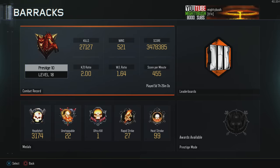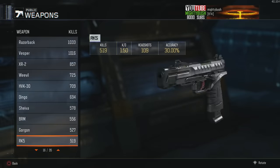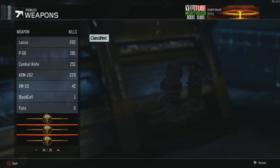If we go to barracks, combat record, public, guns, and go all the way down, we can see these classified things, such as something that looks like a wrench, knuckle dusters, and a butterfly knife.